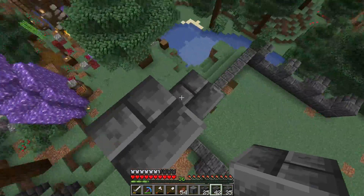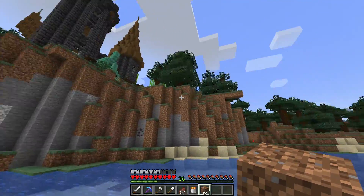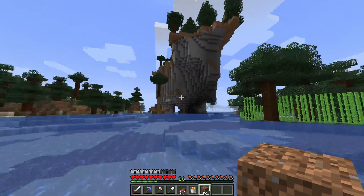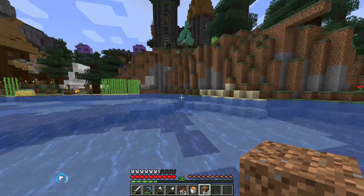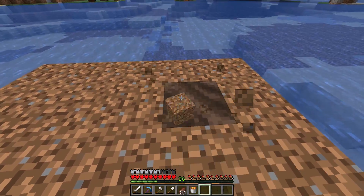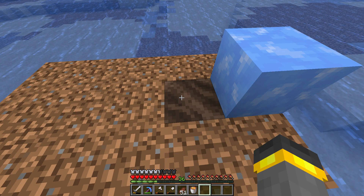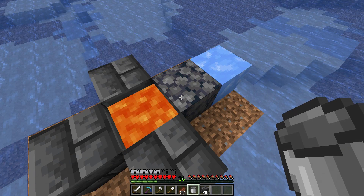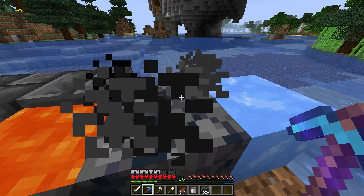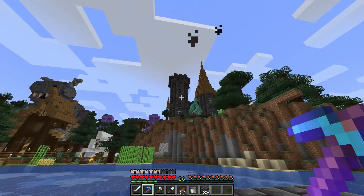Basalt is going to look really really nice with these deepslate blocks, which means I need a basalt generator. The only safe spot I can think of to set up a basalt generator right now would be out here in the middle of the lake, so I guess that's where it's gonna go. Does soul soil go on the ground and blue ice up here, or is it the other way around? Only one way to find out. That's it right there — it's perfect. Anytime I need basalt, this is where I'll come.